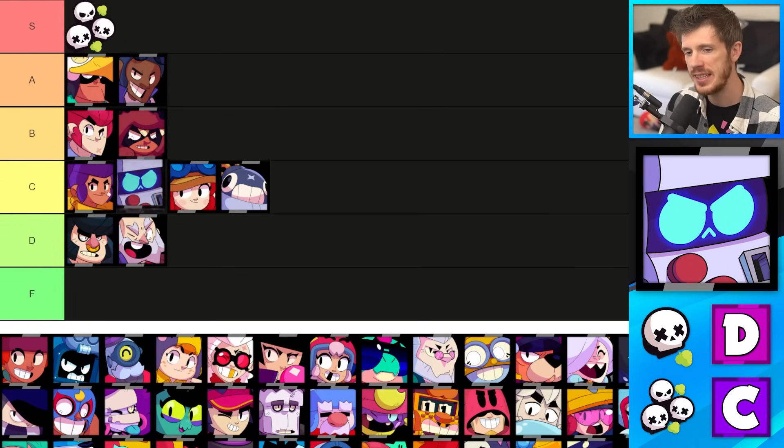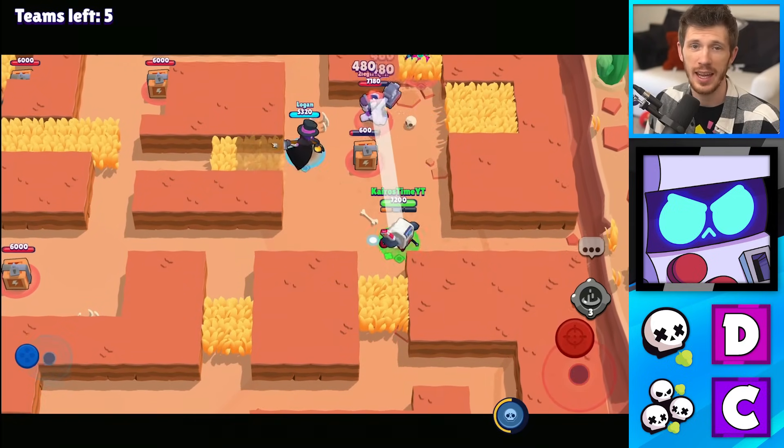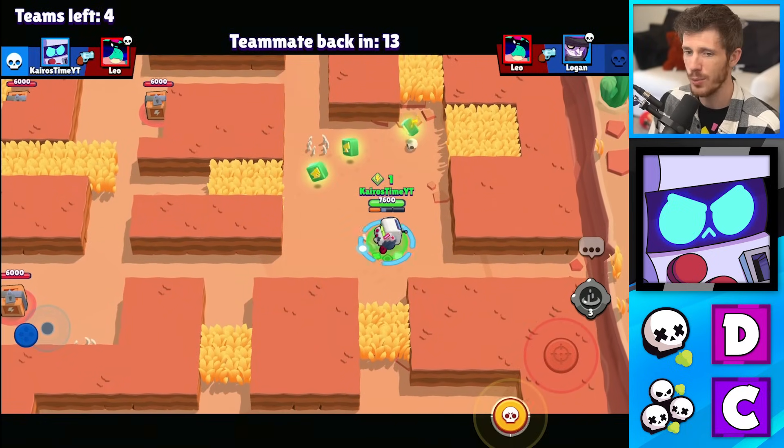8-Bit is in the D tier for Solo Showdown and the C tier for Duos. His slow movement speed makes him a really easy target and it just makes it impossible to get him out of tight situations. But he's a little bit better in Duo Showdown because his super gets better with teammates.